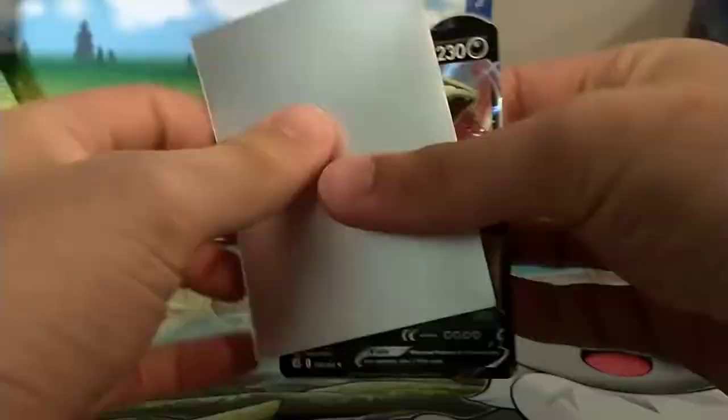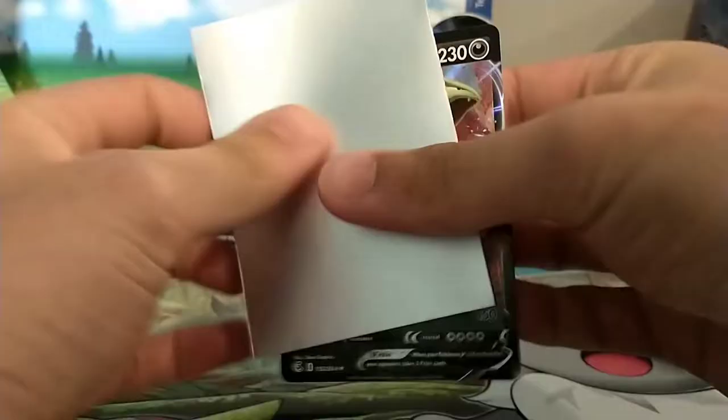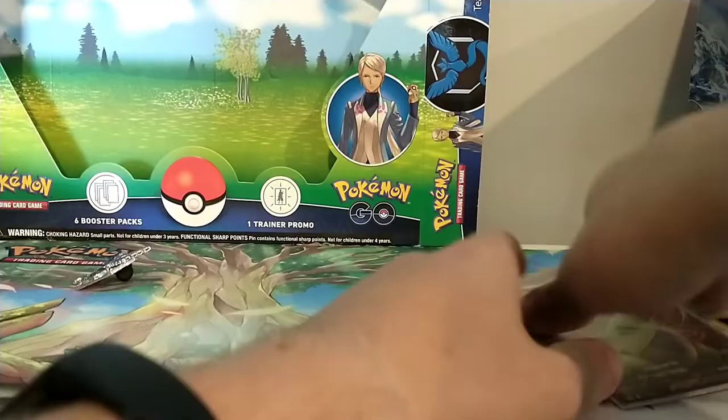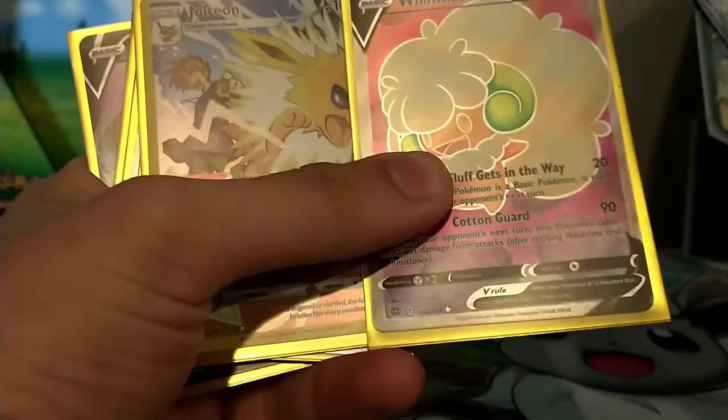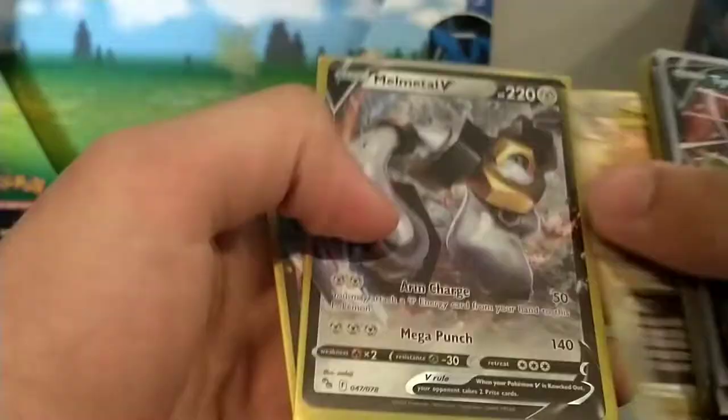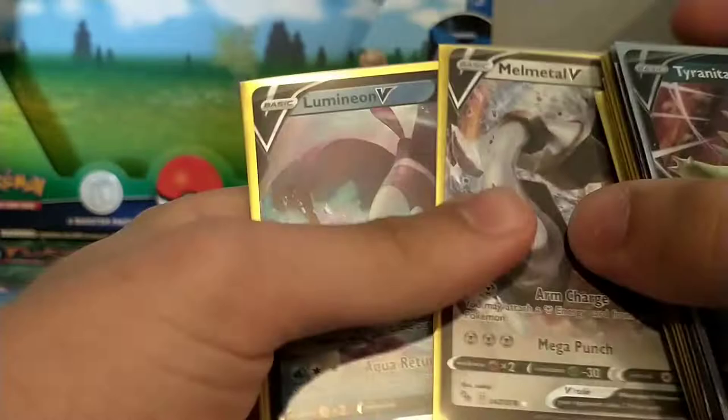Alright guys, let's go over my pulls I got today. So we got Tyranitar V, Mew VMAX, Boltund V, Wishiwashi V Full Art, Jolteon Trainer Gallery, Roseanne's Backup Rainbow Rare, Dragonite V-Star, Melmetal V, and Lum Neon V. That is all for today's video - thank you guys so much for watching. Please smash that like button if you liked it, and I'll see you all in my next video. Have an awesome random day.